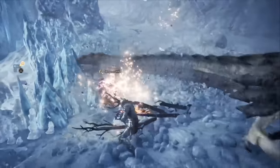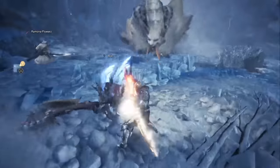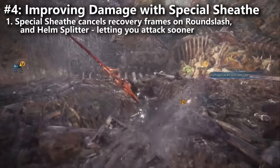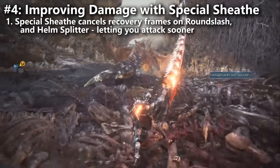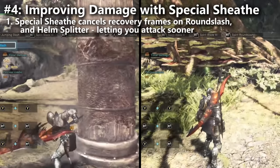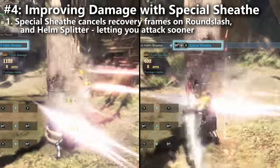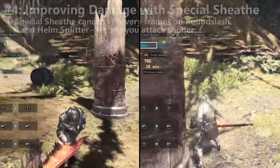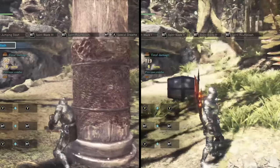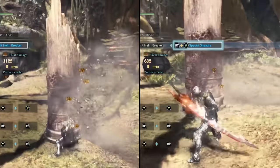Tip number four: a lot of players have already figured this out in Iceborne. With the Special Sheath, you can cancel moves with really long recovery frames. The first one is your Spirit Round Slash at the end of your Spirit Blade combo, and the other is the Helm Splitter, where your character sits there for a moment after landing. Now you can use the Special Sheath to end those recovery frames faster, go into the EI Slash, and essentially skip that recovery. Speedrunners almost universally do this — when they Round Slash, they use the Special Sheath; when they Helm Splitter, they use the Special Sheath.